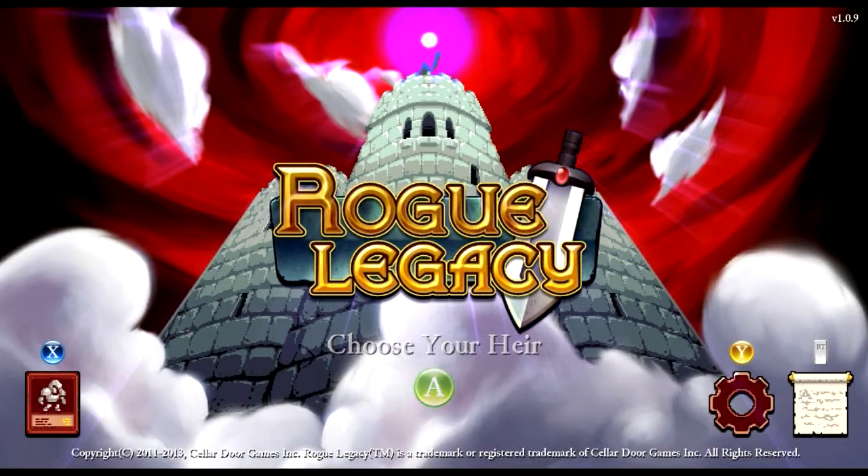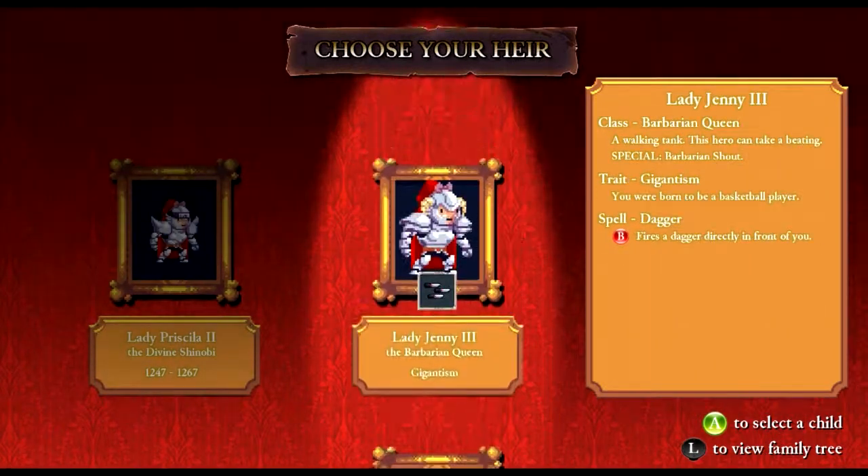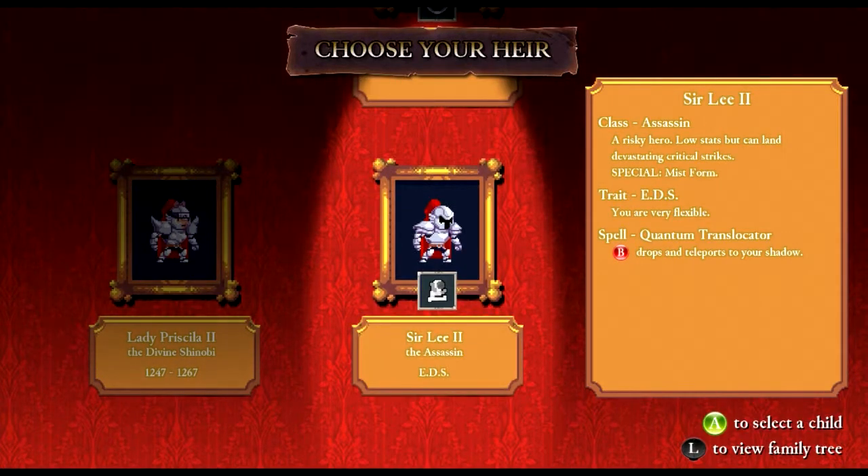Welcome back internet. Jack Attack here with more Rogue Legacy. We just finished the previous run with Lady Priscilla the second. We're up to the year 1267 and now we're going to go with a new character. We've got Lady Jenny the third, the Barbarian Queen of Giganticism, Lady Shona with the Archmage, and Sir Lee the Assassin.